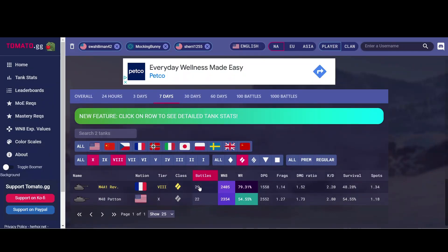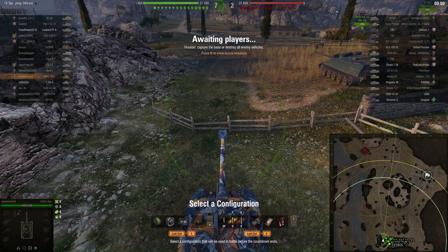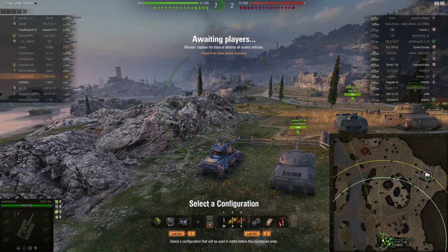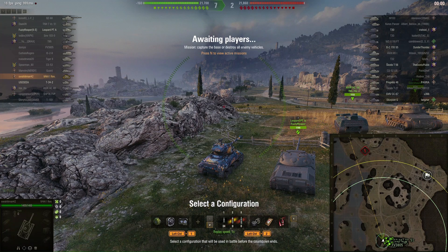If you guys want to dominate in your high tier medium tanks — even ones that are less powerful like the Revlerese and the Patton — stick around to get scores like this, because I've kind of found out the secret to absolutely hosing in these tanks. This is going to give you a good idea of how to play games in underpowered tanks in situations that look poor, so let's get right into it.